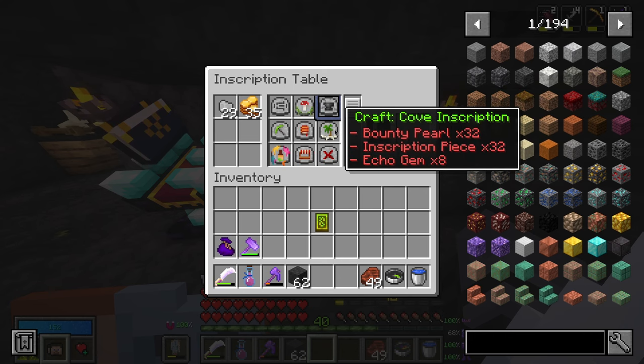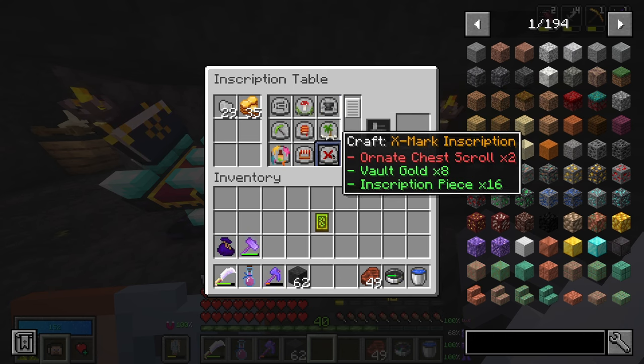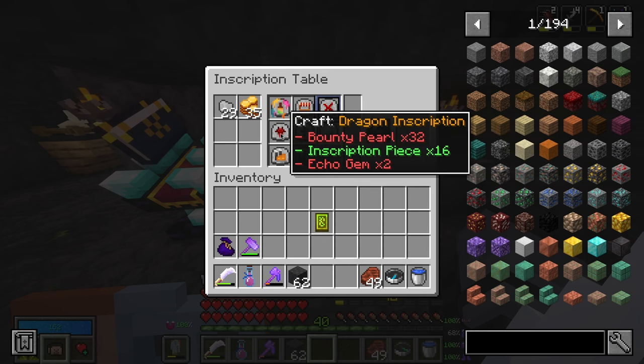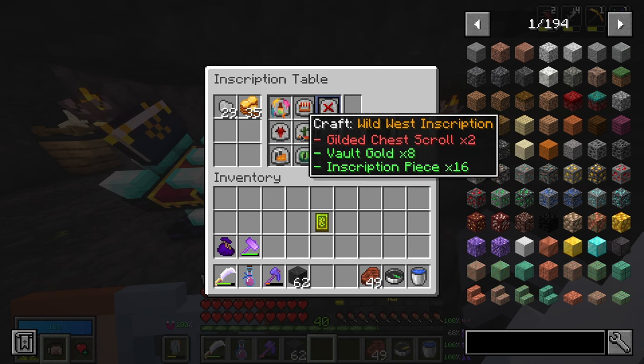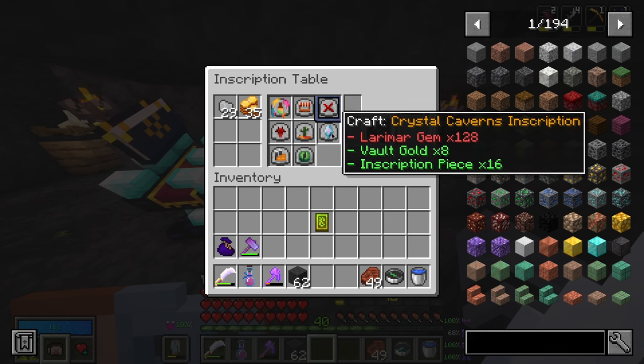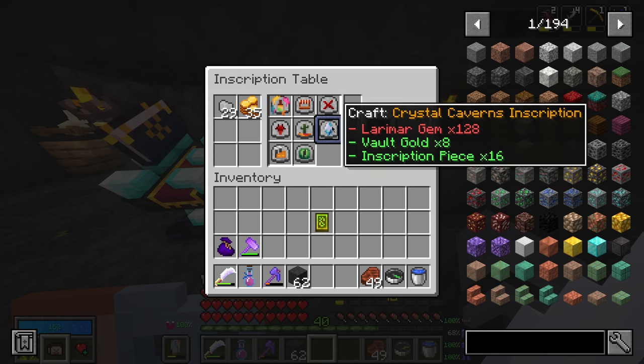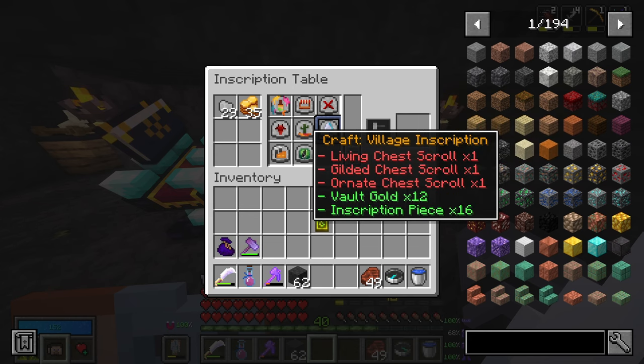All of these actually require echo gems — except for the Xbox room, but that's not living chess. Almost all of them require echo gems, except for the Wild West inscription and the Crystal Caverns inscription. That's good to know in case we ever need chromatic iron in a hurry.